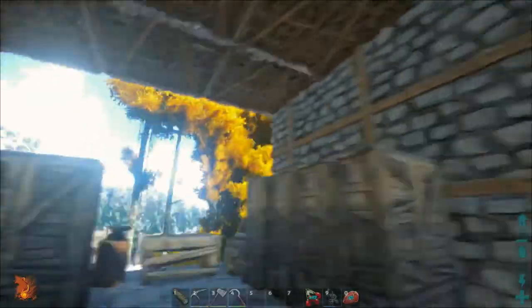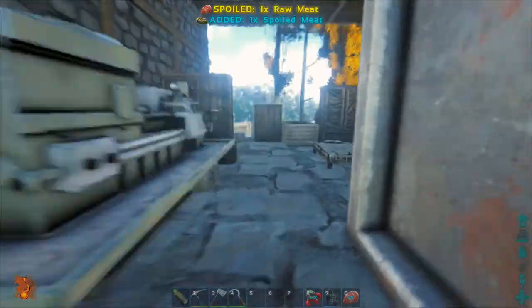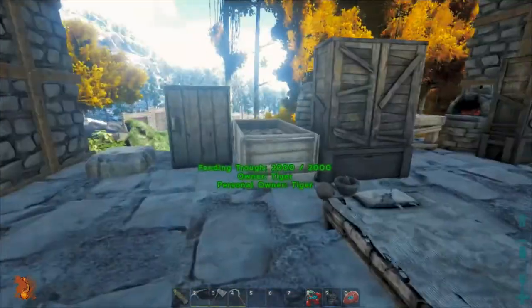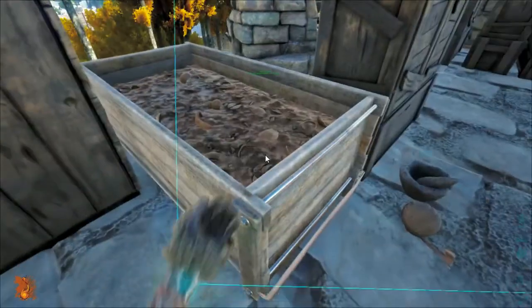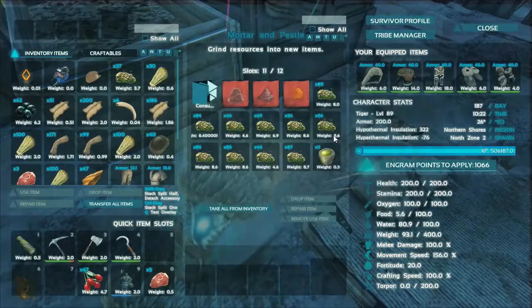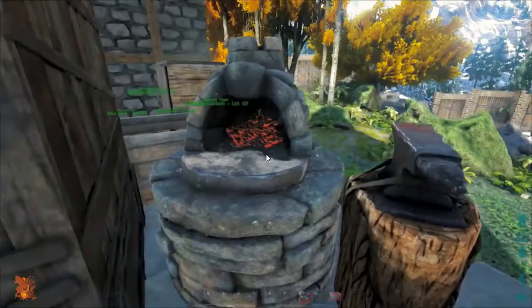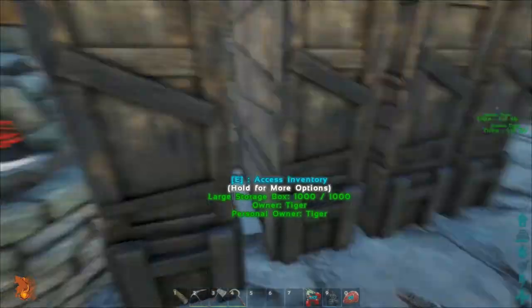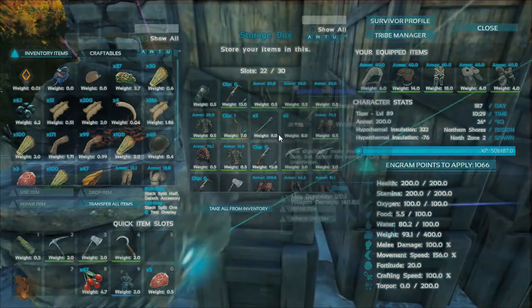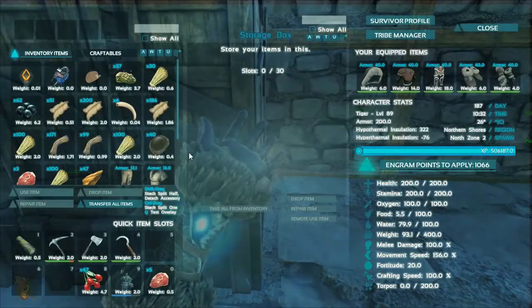I've built out some of the walls here for protection. I have the fabricator down here with some stuff in it. I set up a bookshelf with my recipes. This is for storing gasoline to power the fabricator. We have a preserving bin for our eggs — unfertilized eggs. I'm going to be trying to make kibble. There's rotten meat and the usual crafting area I've been using to smelt metal and make gasoline. And here's all my stuff: tools, saddles, building supplies, and raw materials.